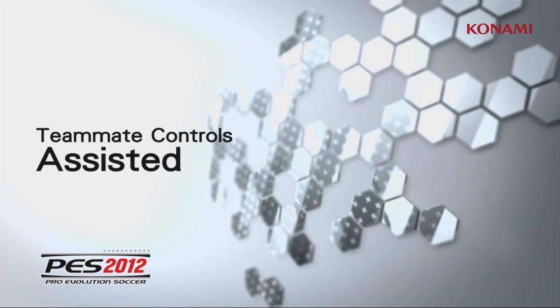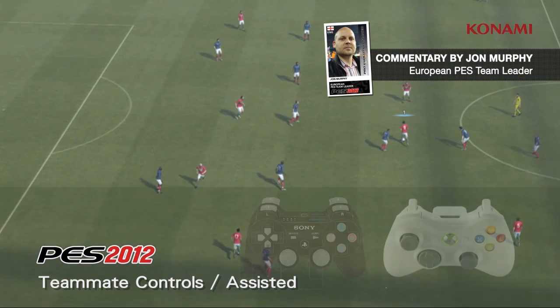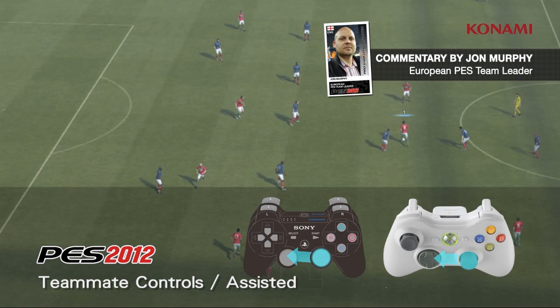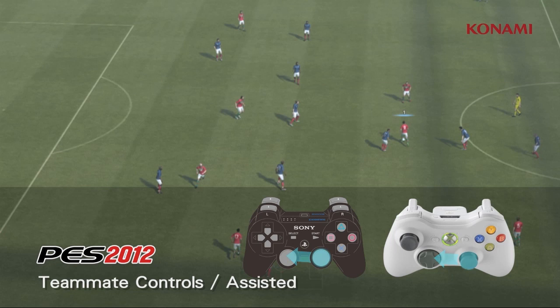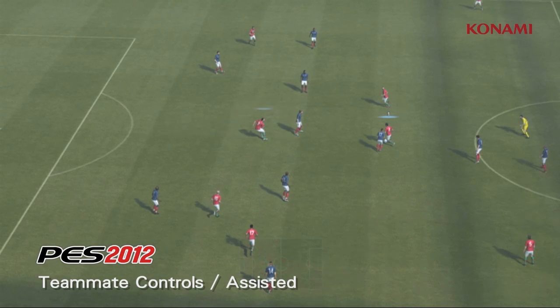We're now going to take a look at the Teammate Assisted Control system. We've already seen in PES 2012 how the active AI anticipates play, providing space and options for the best possible gameplay experience.